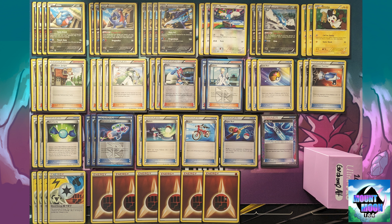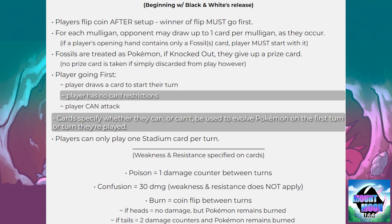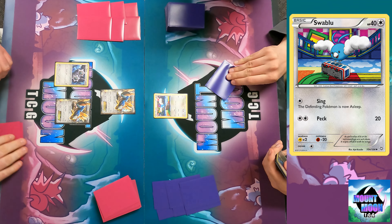Hello everyone and welcome back to Mount Moon TCG. Today's video we're taking a look at the 2013 World's Championship format. We have Garchomp, which is a top 64 list from US Nationals, and we have Klinklang which made top 32 at that year's Worlds. Two fun decks — these aren't the World Championship decks we're used to, these are two brand new decks going head to head. Here are the rules from 2013.